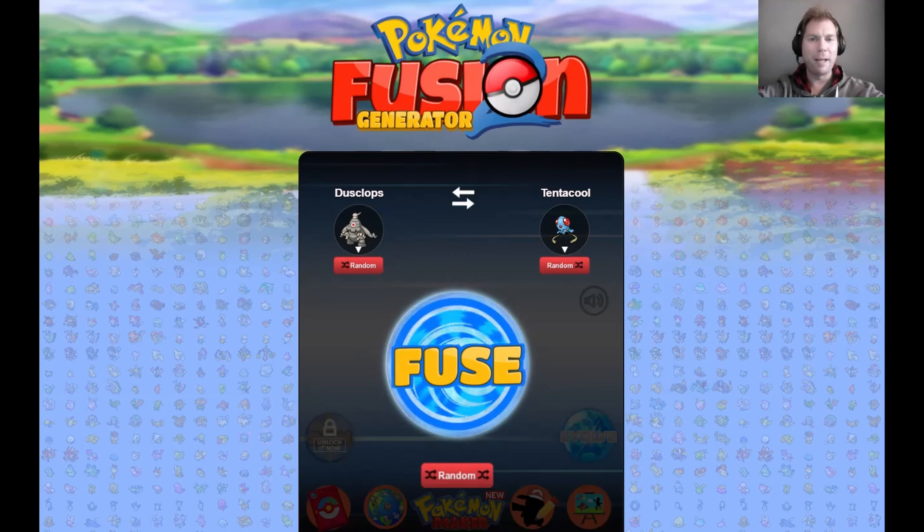Welcome back to my channel guys, my name is Raggyrog and today I am bringing you even more Pokémon Fusion Generator 2! Last episode I think we did edgy Pokémon, right? We fused random Pokémon together to see if we could make the edgiest edgelord Pokémon of all time. Before that we did cute Pokémon — we've done a few themes. Today we are going to try and create a Pokémon that looks like a real Pokémon, pretty straightforward.